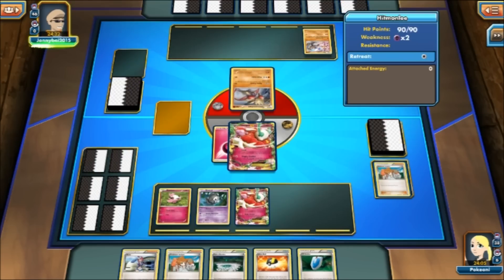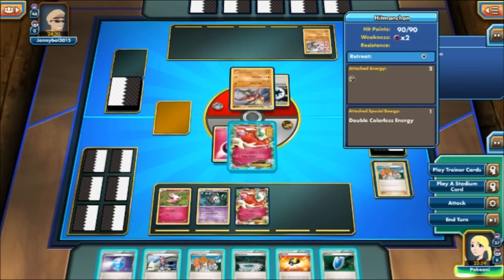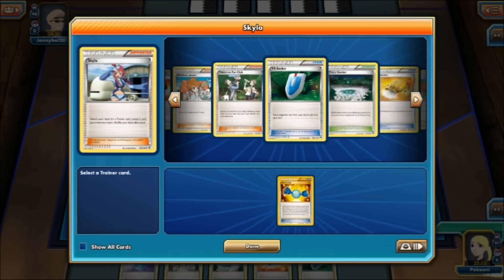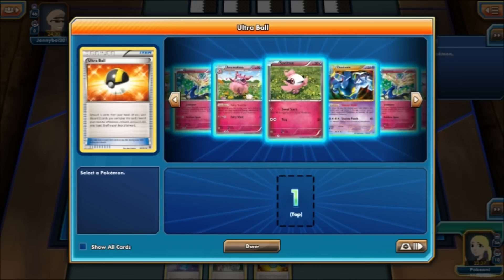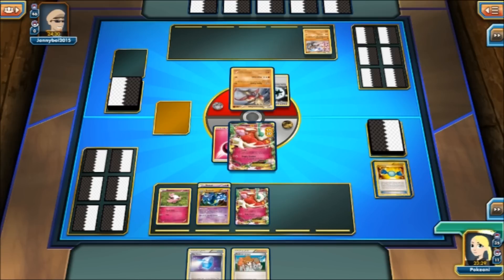This Pokemon has 90 HP, and their attack did 20 damage. We might have a chance here. Turn two Dusknoir — here it goes. We're going to Skyla for Rare Candy, then Ultra Ball. We'll discard the Fairy Garden and the Versus Seeker, and we'll get big bad Dusknoir. There we go — we got a Dusknoir turn two! Who cares what we're playing against? GG.